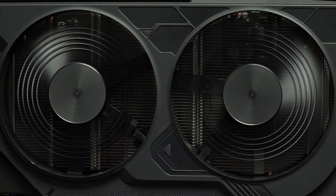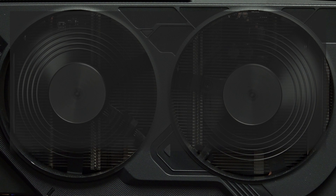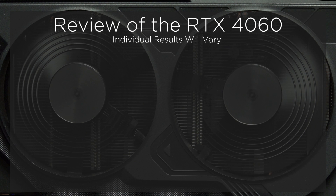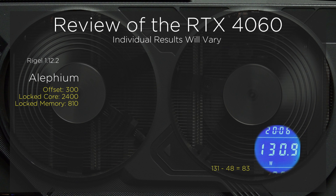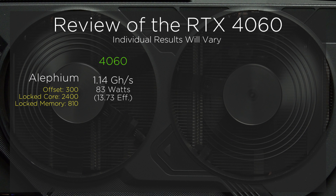In January of 2024, the price of Alephium has grabbed a lot of people's attention. Using Rigel Miner 1.12.2, the card obtains 1.14 gigahash at 83 watts, allowing for an efficiency of 13.73. Let's compare that to the previous generation RTX 3060, where it can produce 817 megahashes. We can clearly see that on this core-intensive algorithm the 4060 delivers a solid improvement.